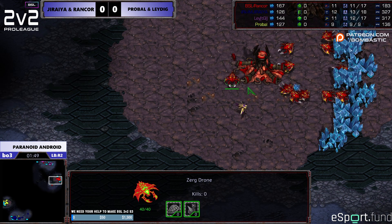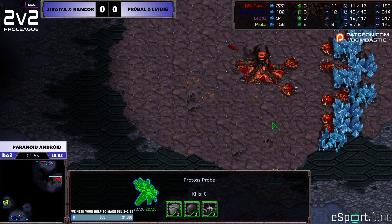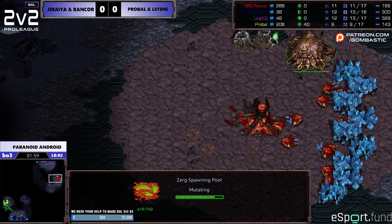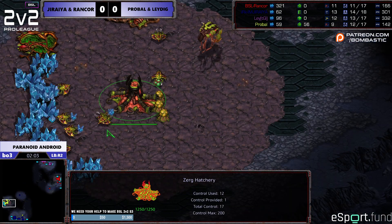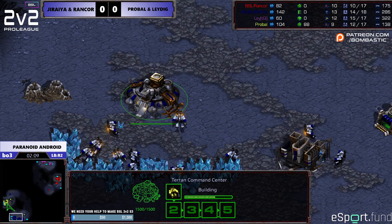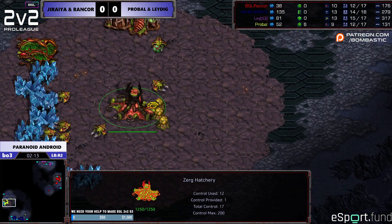In Zerg-Terran versus Zerg-Protoss, which spawns do you think the Zerg-Terran team wants? Good question. I hate every single spawn on this map — I veto Python. When I have a Zerg next to me, the Mutalisks are literally in my backyard, which means I need to make turrets, and if I make turrets I've delayed everything else. So I don't like this map for that reason.